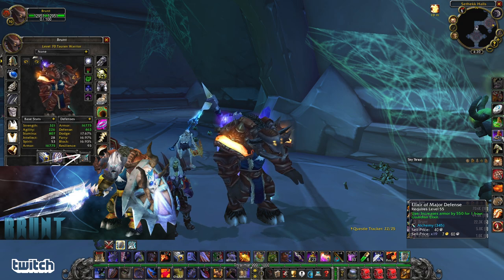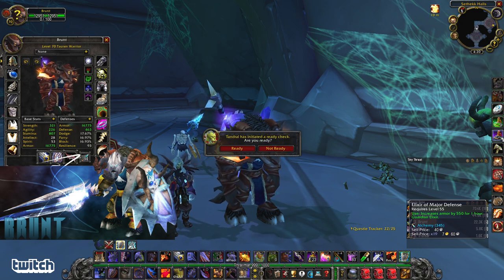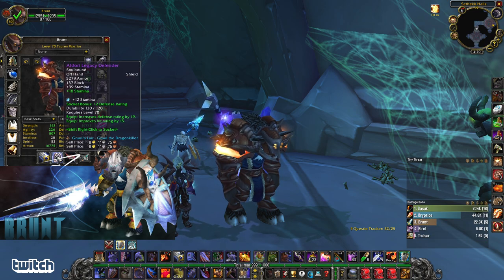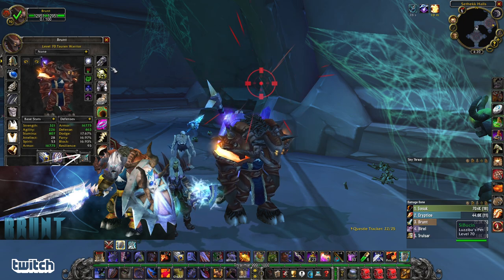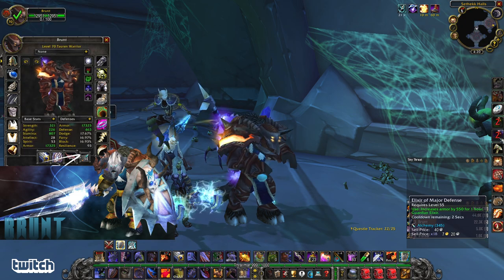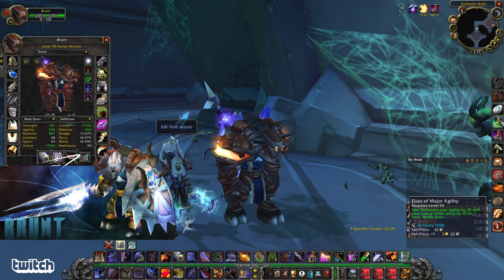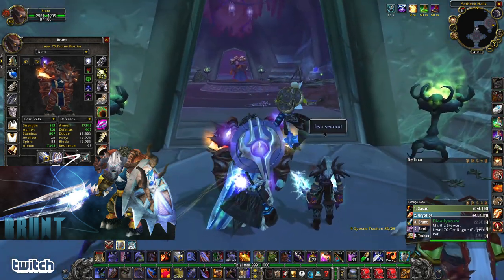We also got Elixir of Major Defense — 550 armor. That's like a tenth of a shield or something. So you got another bit of a shield, 550 armor. That's like a wrist piece — you're equipping an extra wrist piece. And then if I look at my armor, I'm going to get more armor from this Elixir of Agility as well, and more dodge and all this stuff.